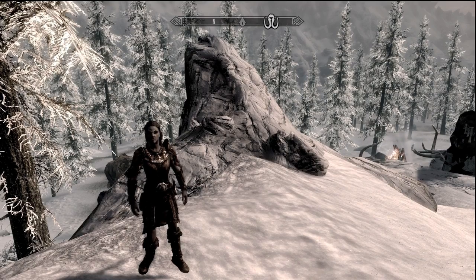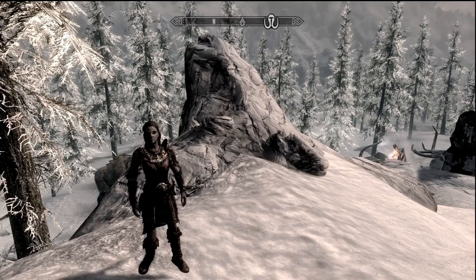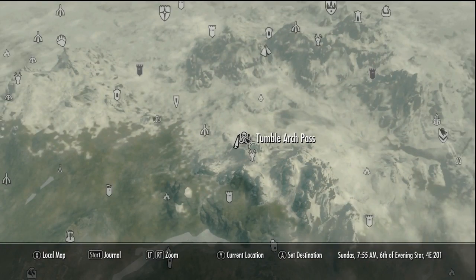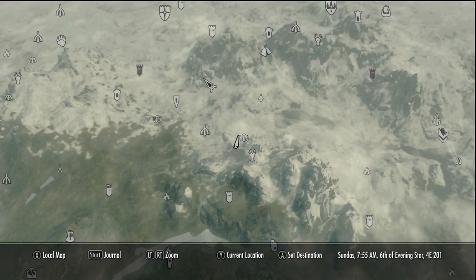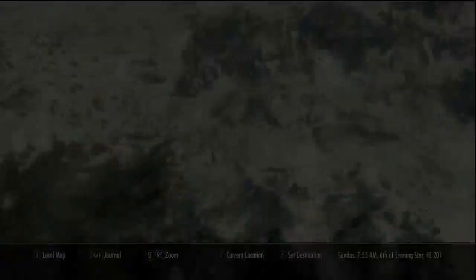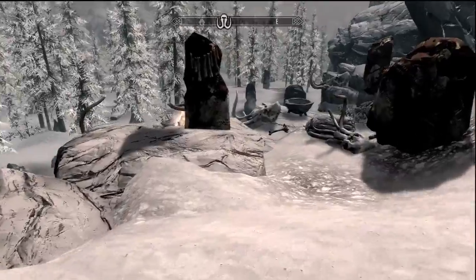What's up guys, Engage Games here, and today I'm going to show you something really cool. First, let me show you where I'm at — I'm at the Tumble Arch Pass, pretty far south of Dawnstar. Dawnstar is up here to the north, so basically I was walking around near this mammoth camp.